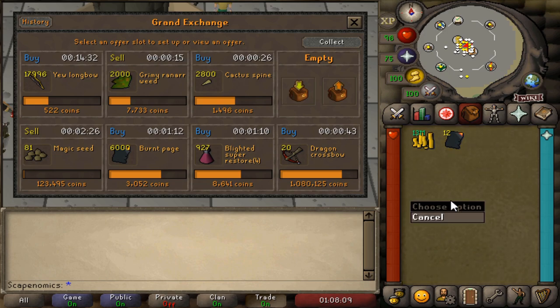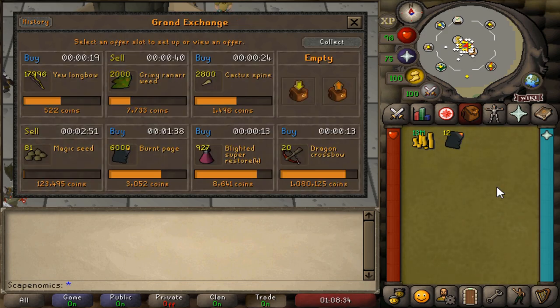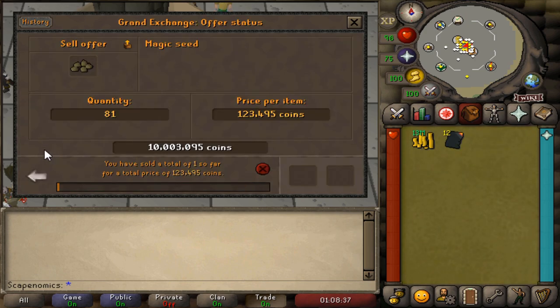We've just been letting the offers come through for the past 10 minutes or so. Things are still buying up — we're at about 681k in profit so far, coming up on about 48 minutes. By the time we sell all this stuff, we should be clearing 100 mil relatively easily since we have a lot of items still buying up that we haven't sold back yet. These Magic Seeds have a massive margin on them, but we're having a lot of trouble selling them. Right now we have about a 3k margin on each one, so we'll see if it actually works out.